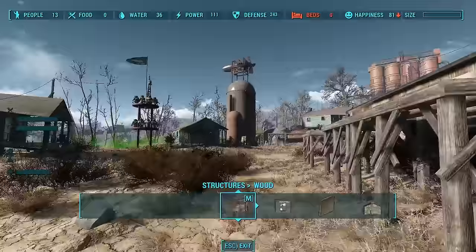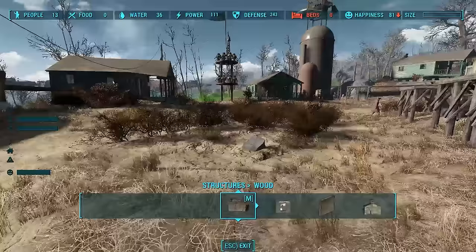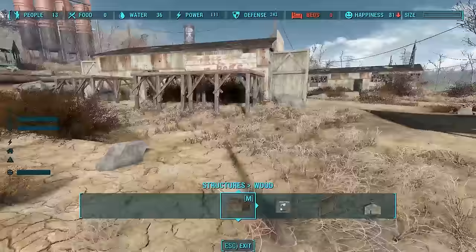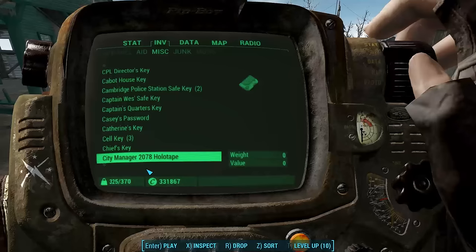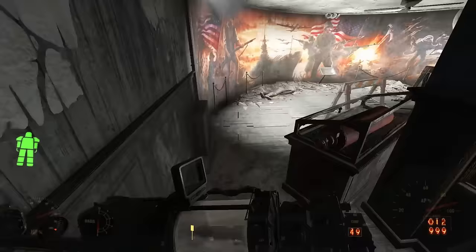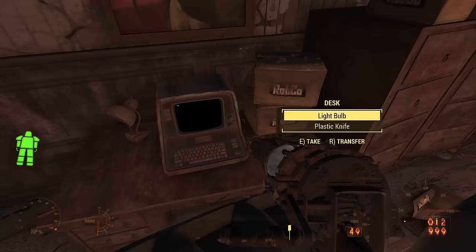I recommend you plan ahead. The way this mod works is you set down a plot — each plot takes up a pretty large square. In smaller settlements you're only going to be able to put down a handful of plots, and in larger settlements like this one you can easily mismanage the space unless you plan. First things first, let me introduce you to the City Manager 2078 holotape. You find this holotape in the Museum of Freedom in Concord along with a bunch of ASAM sensors, or you can send it to your inventory using console commands.